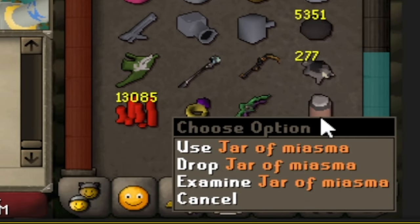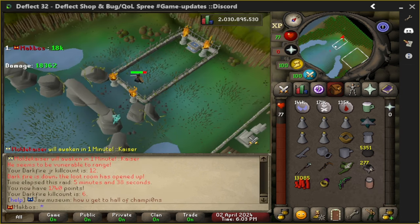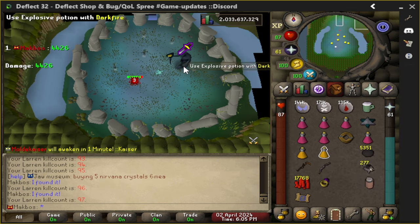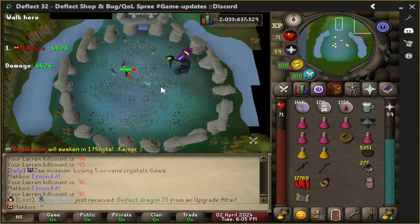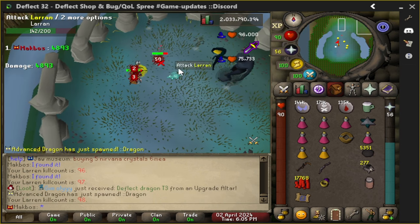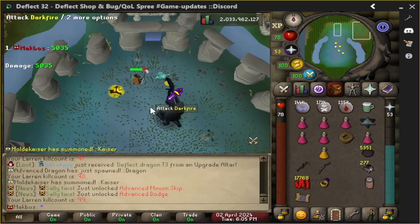Jar of miasma — bro, that's jar of salt! Darkfire handle, let's go! I just realized: explosive potion — I don't know what to do with them. Do I click on them and then on there? Do I explode them? How do I do this? Maybe if I kill them — no. If I use it on them — no. Maybe if I drop them — nothing happened.